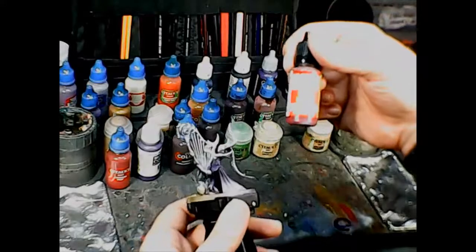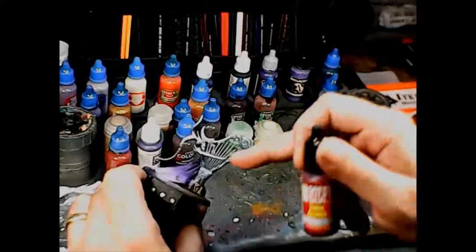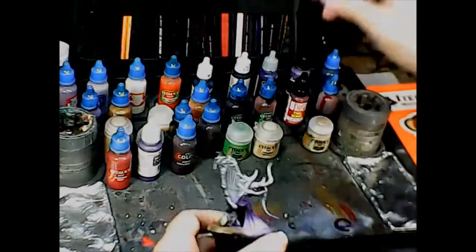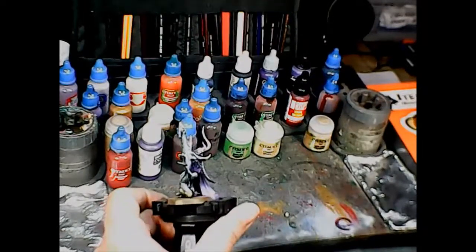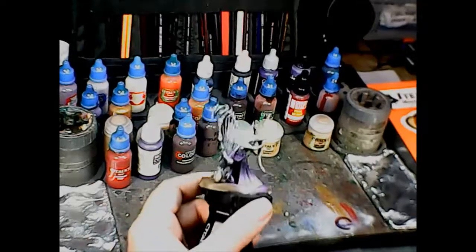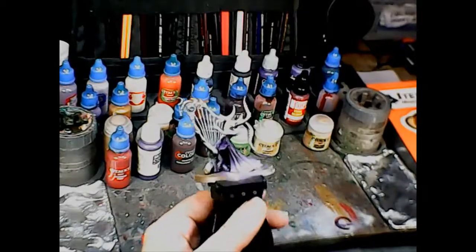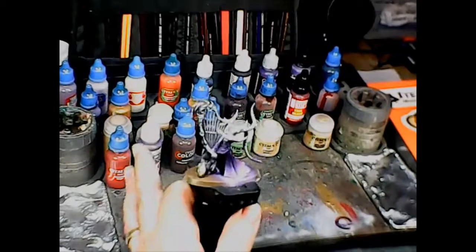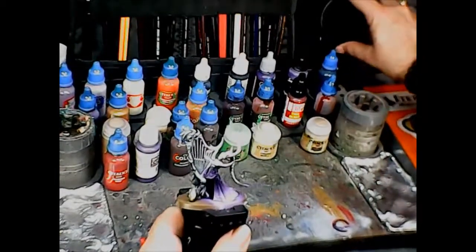I'm also using the Green Stuff World True Blood on the harp strings where they come out of the victim's back — it'll be a chance to test that out too. This is going to be the last section of the Realm of Chaos, the last part of the Slaanesh side of the Wrath and Rapture box set.